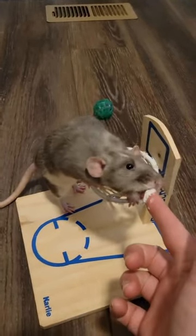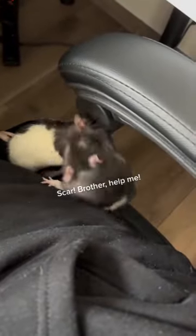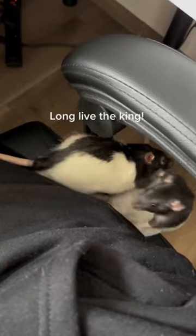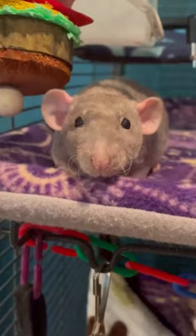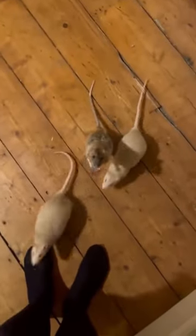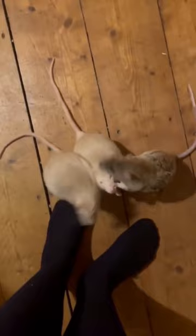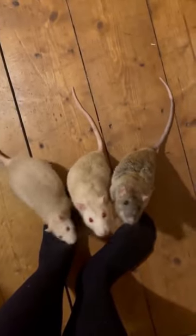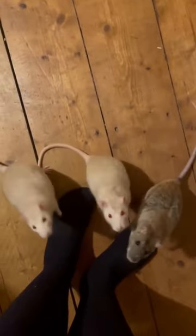Additionally, consider teaching your rat to spin, jump, or even walk on their hind legs. By using a treat as motivation, gently guide your rat through the desired action, rewarding them when they complete it correctly. Once they have mastered a trick, try incorporating verbal cues and hand signals to help them recognize which trick you are requesting. Be patient and consistent with their training, and you'll have a rat that can showcase its talents.